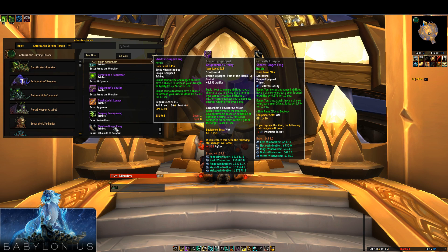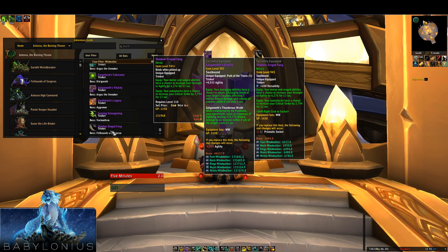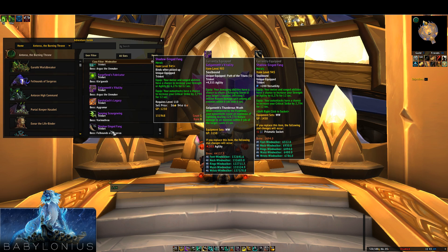Last but not least, we have the strongest of the non-Pantheon trinkets from Antorus: the Shadow-Singed Fang from the Felhounds. It has two separate procs — one for the shadow dog and one for the fire dog. The first increases your agility by a huge amount with a relatively high uptime, and the second gives your auto attacks a chance to increase your crit. Crit isn't super desirable since most of us have plenty, but it never hurts to have extra on a proc. It's a very strong trinket, typically the one most people run. As you can see I'm using them right now — I wish I had a mythic one but we're progressing on Argus so that'll have to wait.